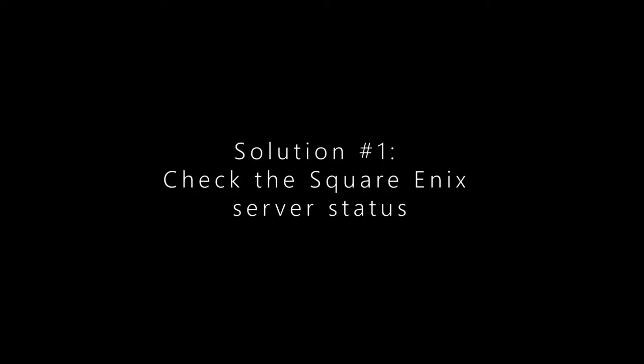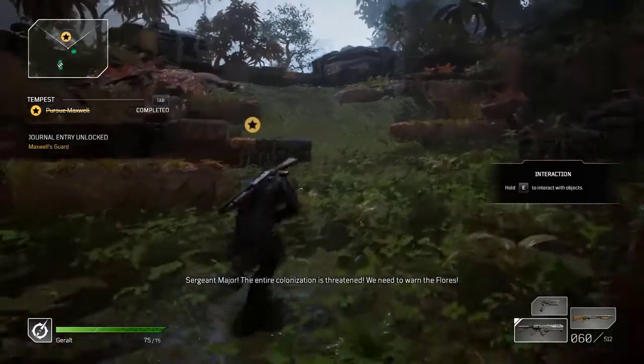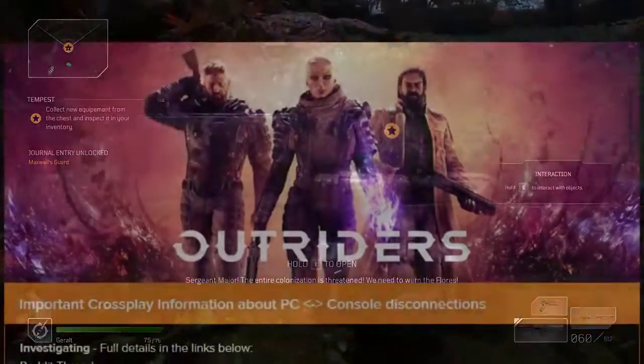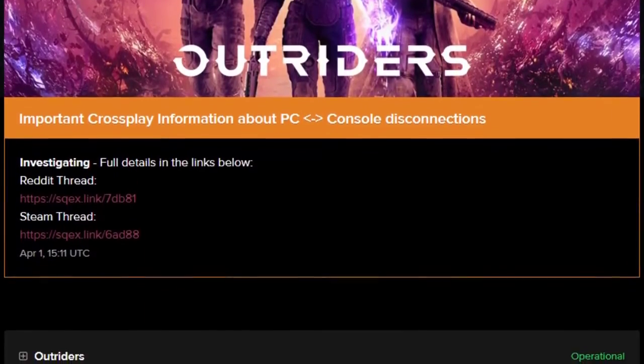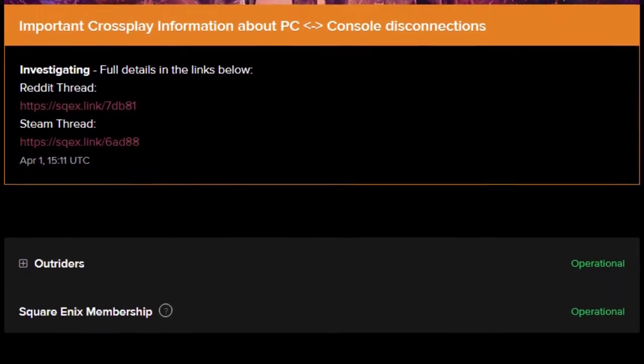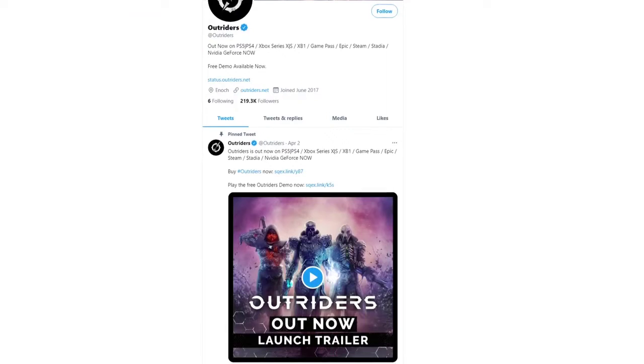Most cases of internet connection error are fixed by simply waiting until the servers can go back to full capacity. To know if there's any ongoing server problems, you can visit the official Square Enix service status page. If you are active on Twitter, you can check out the official Outriders account for up-to-date server-related and game information.